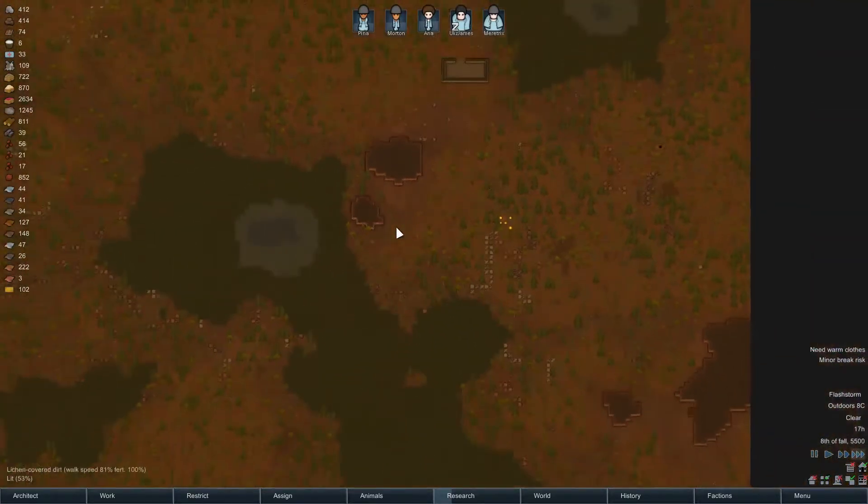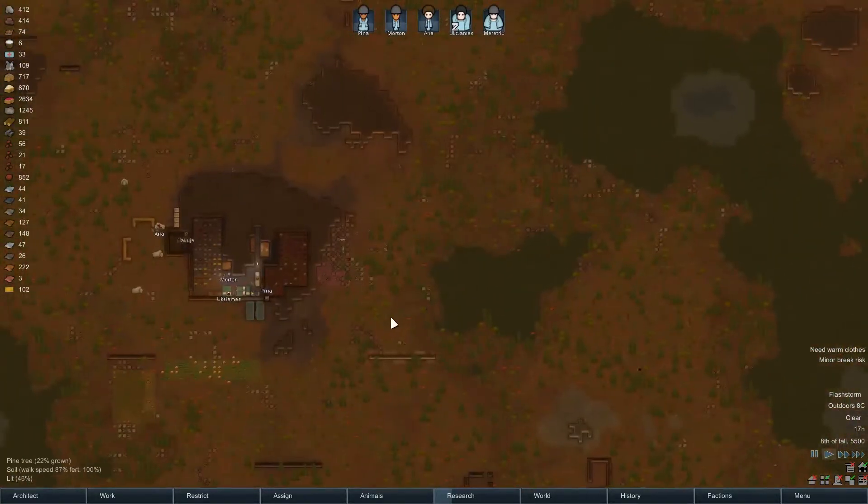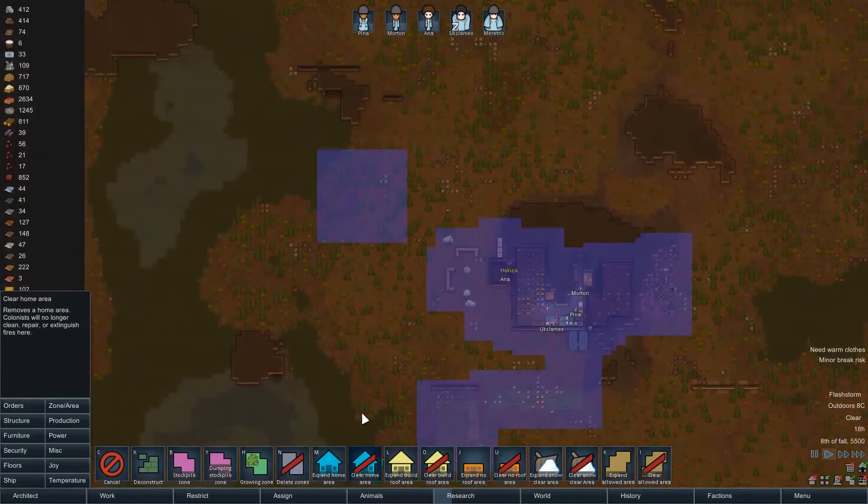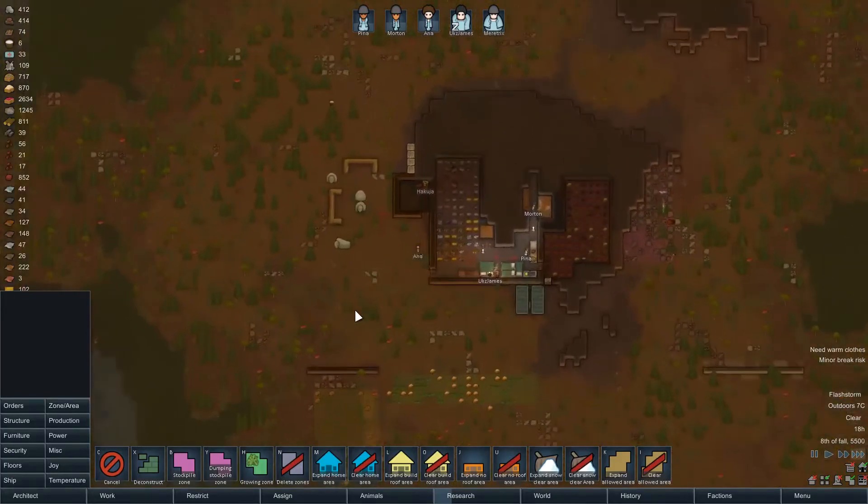Flash storms — those are bad. It's basically giant thunderstorms. I don't like giant thunderstorms near me. I'm going to clean this home area just to make sure.